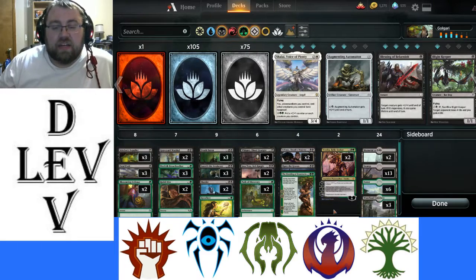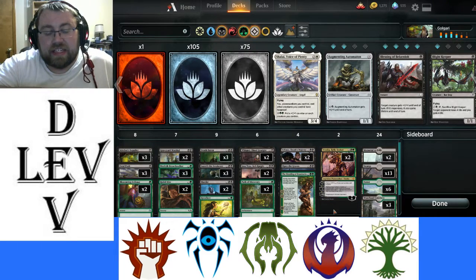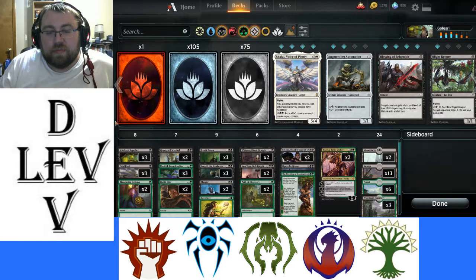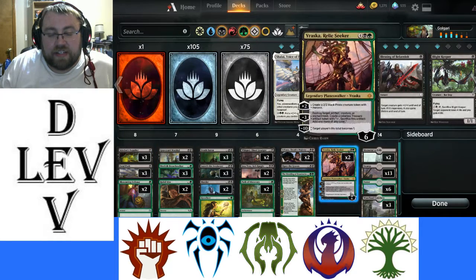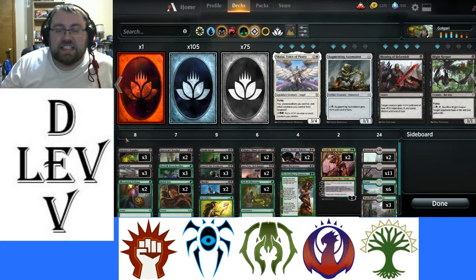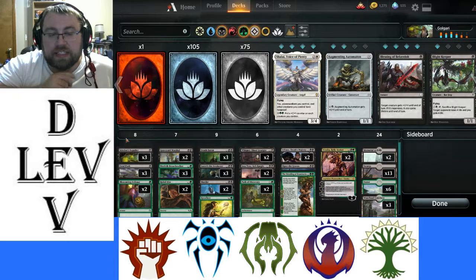Now for this deck, I decided to go into the realm — there were two ways you could approach this type of deck. You can either go through the zombie route, or through a sacrificial aristocrats fungal route with the Saproling cards. I decided to stick with zombies because the graveyard interactions are a lot more fun, and I figured it would be more consistent.